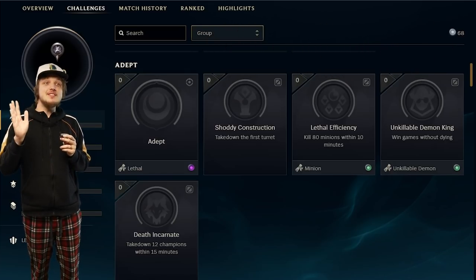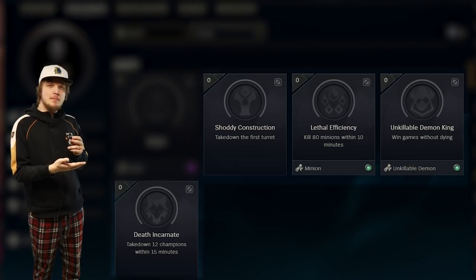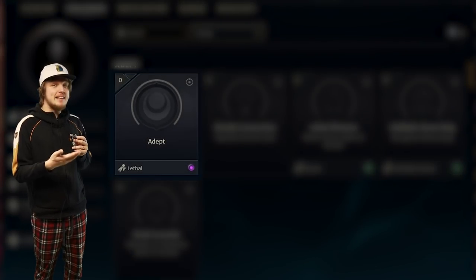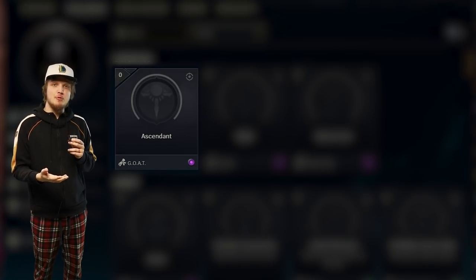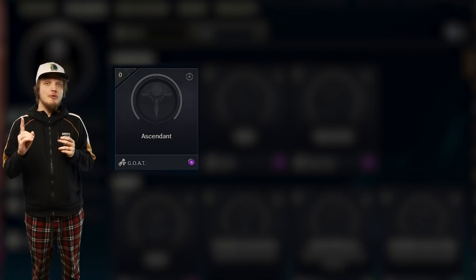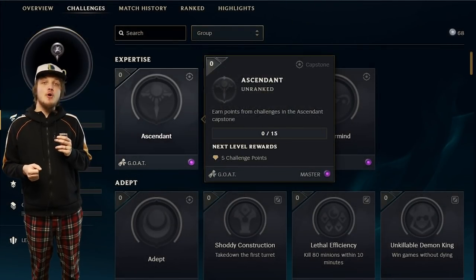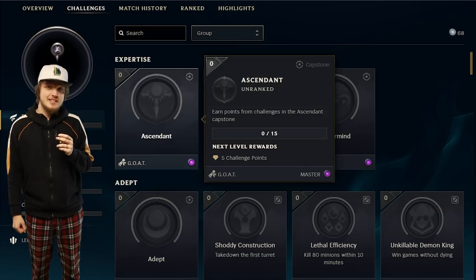To make this simpler: when you look at each section, after you complete all the challenges there, you unlock the capstone of that section. And after you unlock all the capstones of all the sections, you unlock the big capstone of the entire category. So for example, to unlock the big ascendant capstone, you need to complete all the domination, unrivaled, and perfection challenges. Now it should be a bit easier to understand this system.